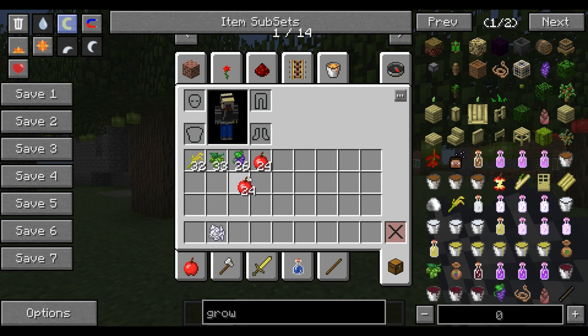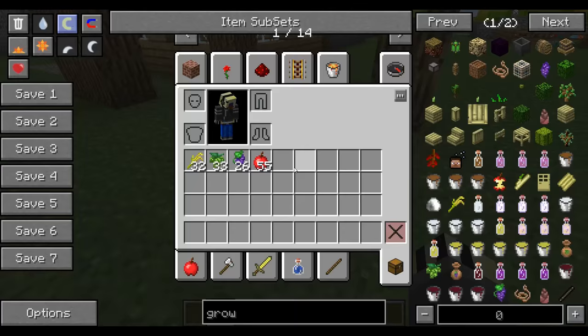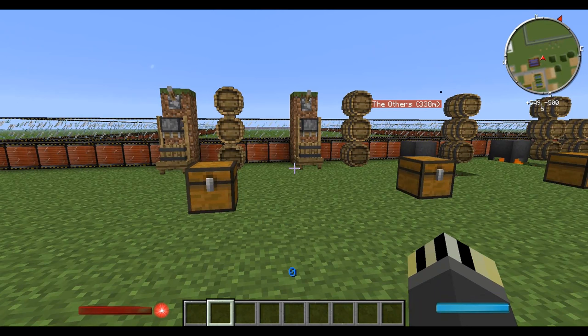So let's grab 31 apples. There are my four ingredients: rice, hops, grapes, and apples. Now let's move on from growing to brewing and fermenting.